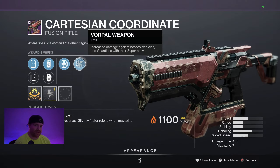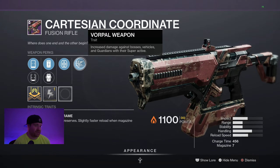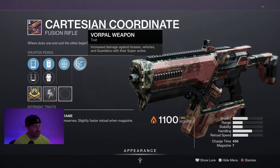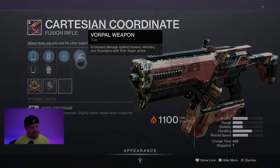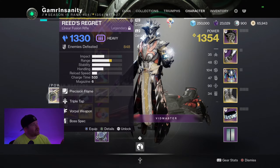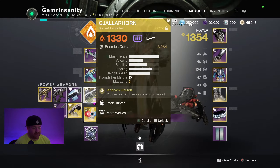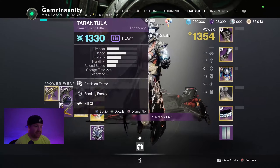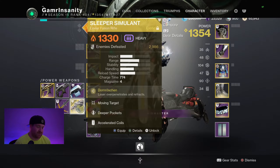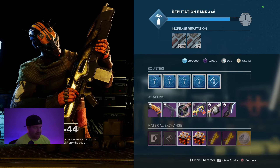Especially if you're rocking particle deconstruction, because you can pair this with Sleeper, you can pair this with Threaded Needle, you can put it with — Reed's Regret, that's the big one from Trials right now. You can throw it on here with Reed's Regret. I have two of those options sitting here on this character, because I flip-flop between Reed's Regret and Sleeper all the time, depending on if I want to use a different exotic.